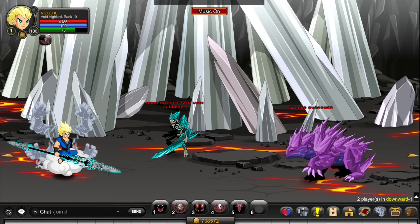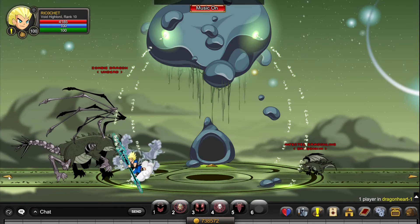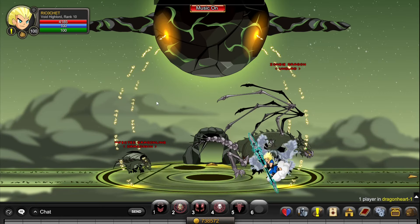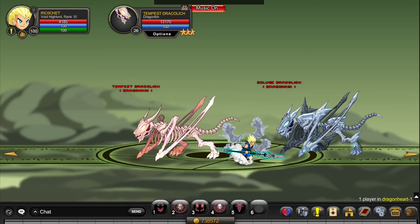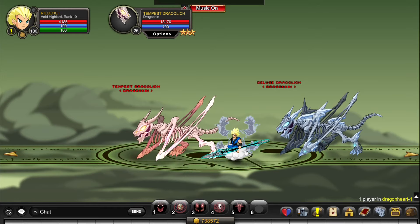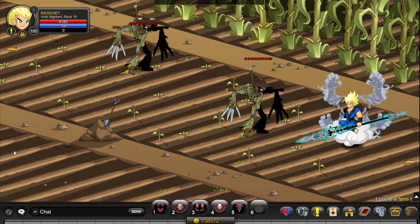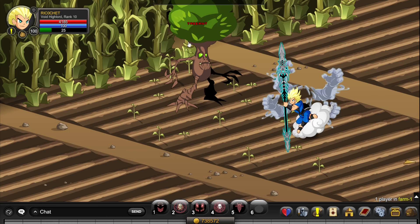Then go to /join Dragonheart and kill the Draculich until you're done. Then go to /join Farm and just kill this Triant.